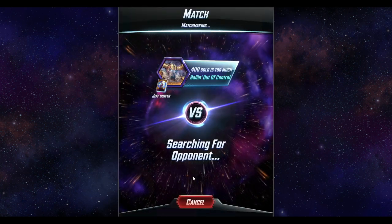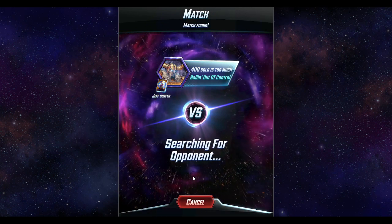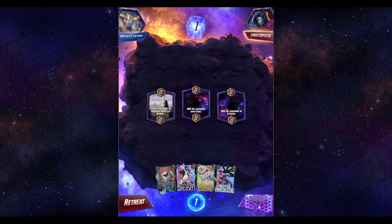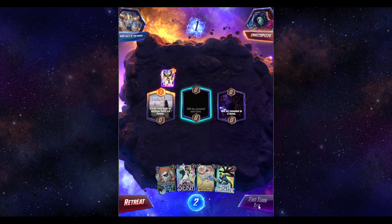I don't massively love this Surfer build but I think it's got some potential. I do really like the concept of the deck, it's just kind of missing something. I think Stegron is genuinely going to be a really good card for it — maybe even with Stegron it might be worth trying it out with Kingpin as well.